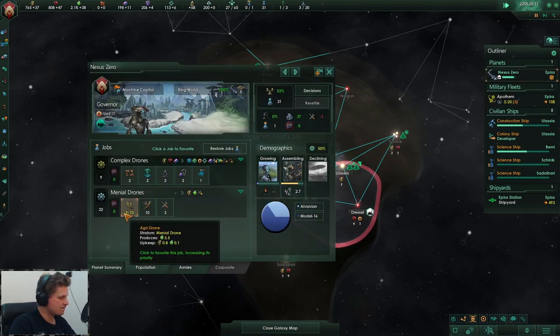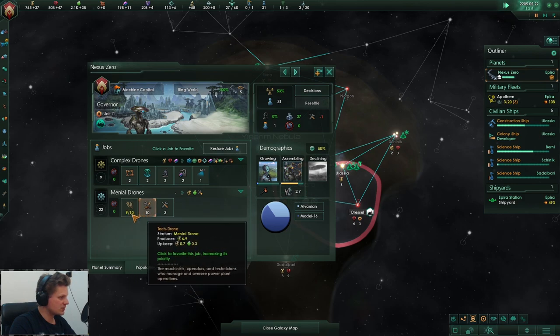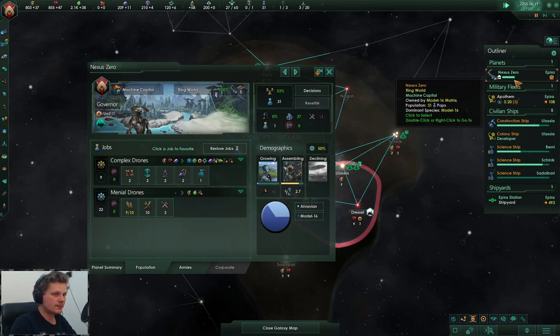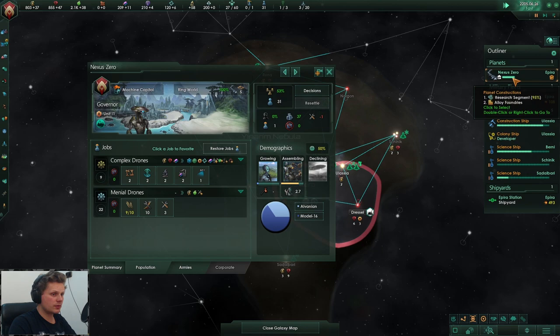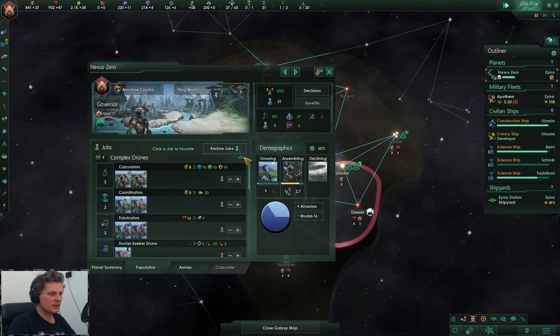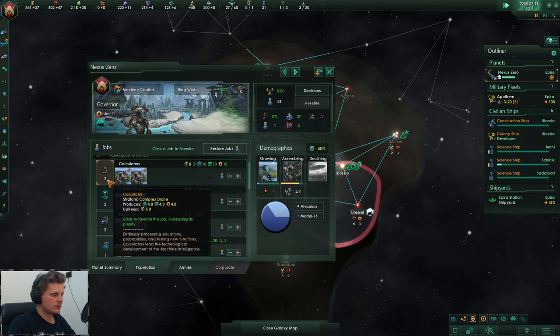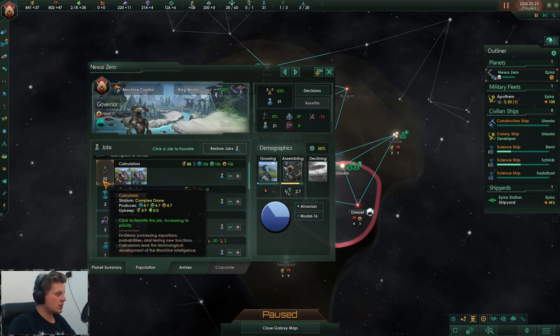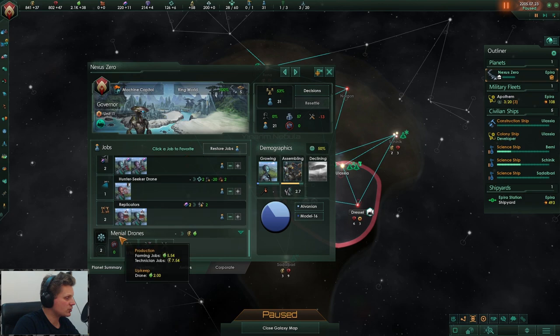Keep a close eye on this — it seriously bothers me why this is showing 10. It should be 20. Maybe there's a change I don't know about. Okay, 95, 96. Let's open up these ones — this will create a lot of jobs. There we go: 22, so this did provide us with 20 jobs.